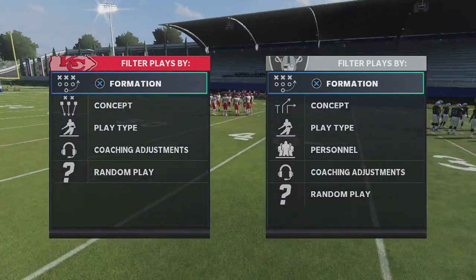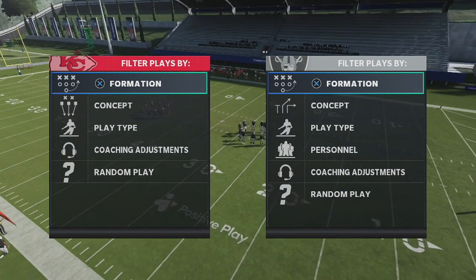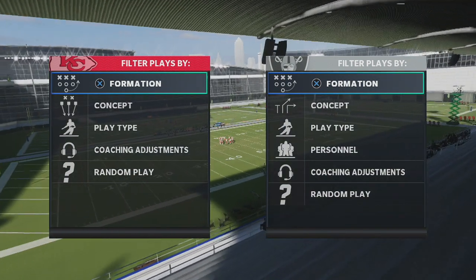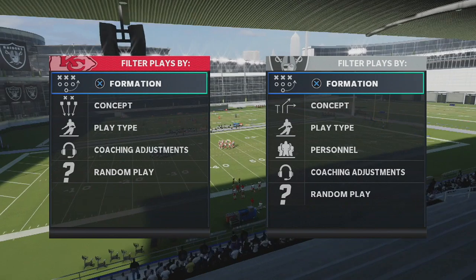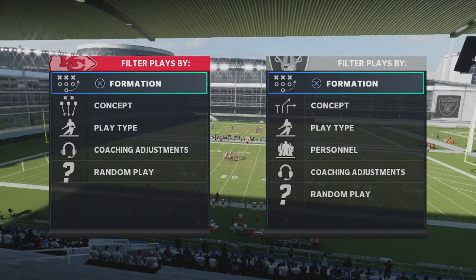What's up guys? Duke back here from sportsgamers.com and today's Madden 20 tip, I'm going to show you an easy one-play touchdown that you guys can do every single time when you see someone's playing cover 3 on defense. This is super effective and it will get people out of cover 3 very fast.